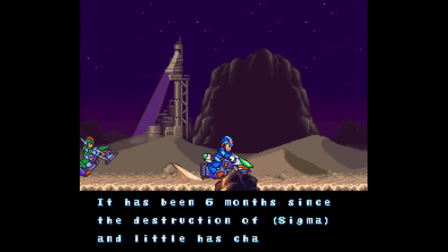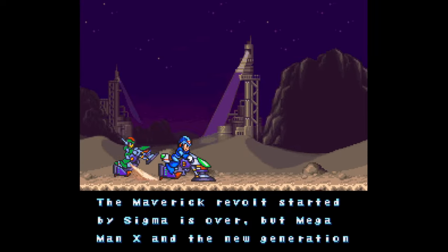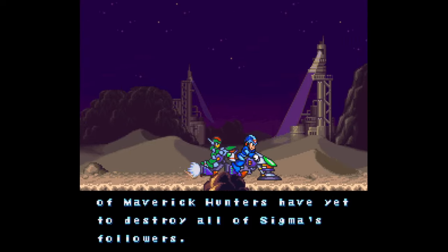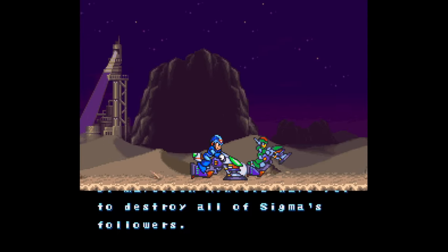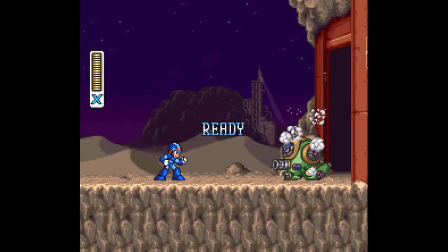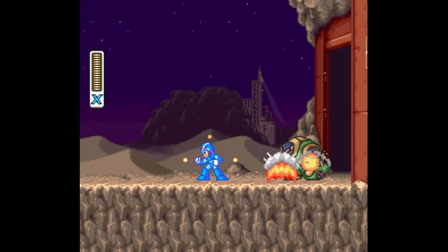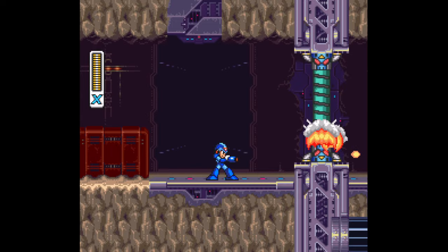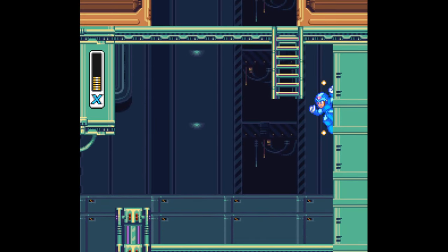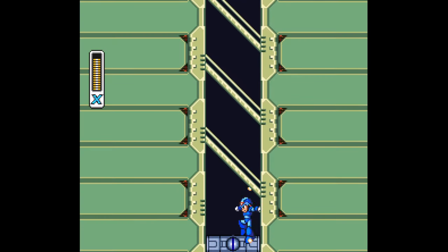The game starts out with a cutscene explaining that six months after Sigma's death, there are still some leftover rebel robots hanging around, conglomerated in an abandoned factory, which is the setting of the intro stage. Mega Man crashes his motorcycle after incoming fire, and you assume control of him when facing off with this green guy — dodge his attacks and take him out. Shoot down the things that latch onto the ceiling and floor, blast the flying robots, scale the wall to get to the ladder, keep going up the closing wall, and the door to the boss is shortly after.